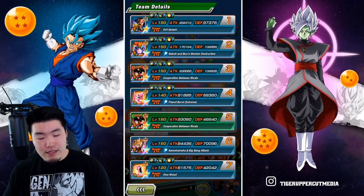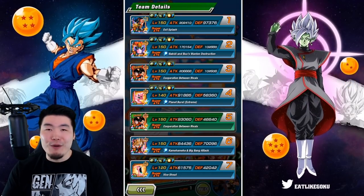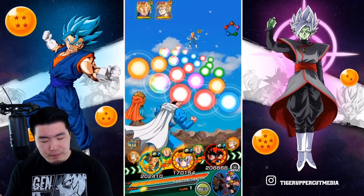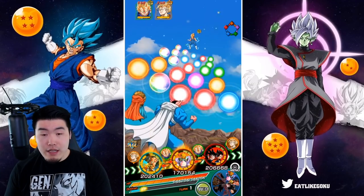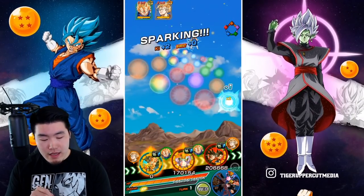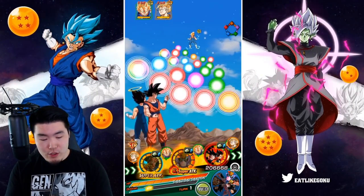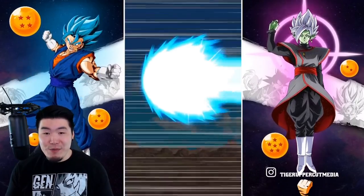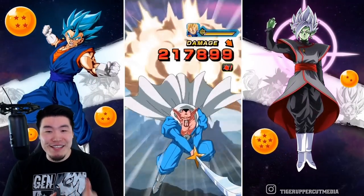Starting with the defense, we have 102,000 defense for Babidi and Buu, 97,000 for Babidi and Dabura. 102,000 is not bad, but we do need to be a little bit careful. What I'm going to do is actually put the Babidi and Dabura there so we can seal Majin Vegeta, and then we can attack Majin Vegeta with the full passive from Babidi and Buu, and we'll give a super to Dabura as well. First attack, no items used, no support on rotation. We're getting supered — that's going to suck. It's okay though. We're going to seal Majin Vegeta. That's good.